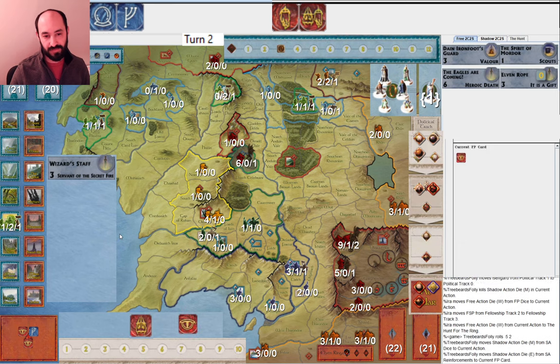Now where am I mustering? I play Cirdan's Ships now. I guess I can play Guards of the Citadel, but I'm a little more worried about Corsairs of Umbar. If next turn I happen to roll no Musters and no Palantirs, then I'd rather just have Cirdan's Ships ready for Dol Amroth. I can't really muster the North productively or the Elves productively, so I think it's between Guards of the Citadel or Cirdan's Ships. In terms of the Elven Force pool I only have one Elite and two Regulars, so I put in an Elite and one Regular.